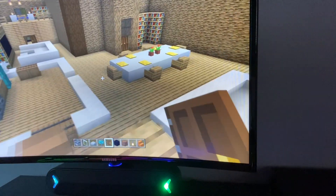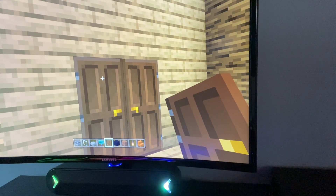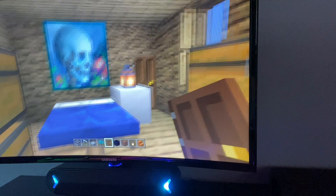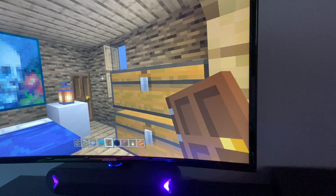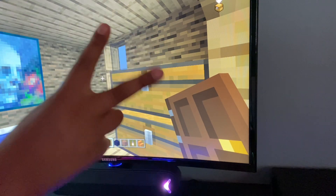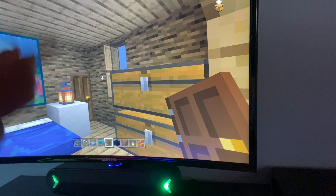Then you go down here. Comment down below what you think is under it. This is a door — so you open it up. It's another bedroom. See if you can spot something — you have five seconds. Five, four, three, two, one. All right guys, if you commented down below 'door,' you are correct.